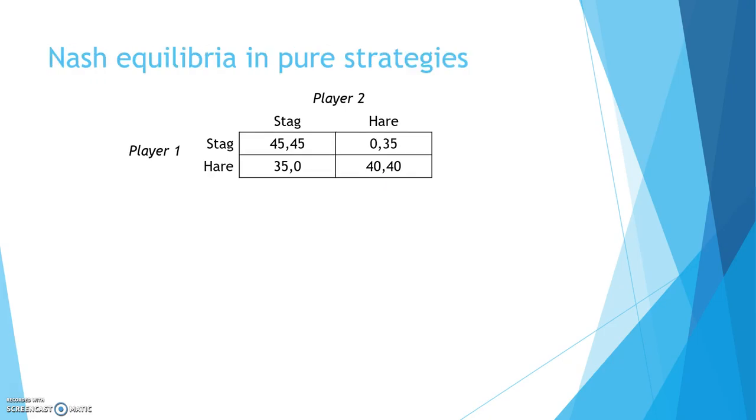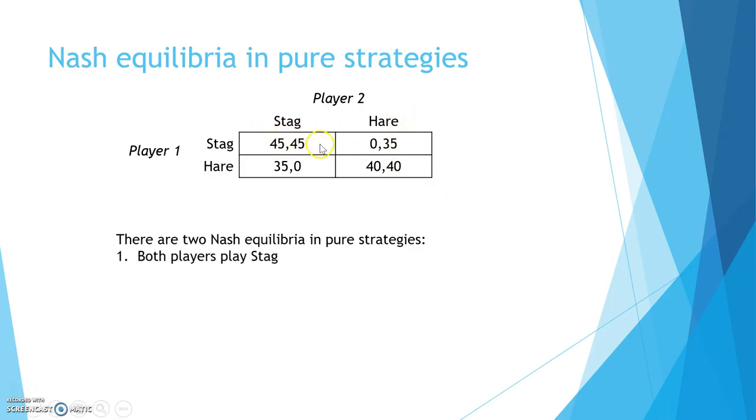So let's take a look at the Nash equilibrium in this game. There are a total of 2 Nash equilibria in pure strategy. The first is if both players play stag. Notice if both players play stag, neither player has an incentive to deviate and play hare because that means a lower payoff for him or her.